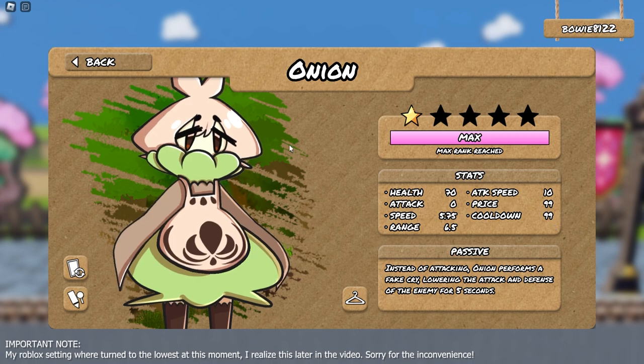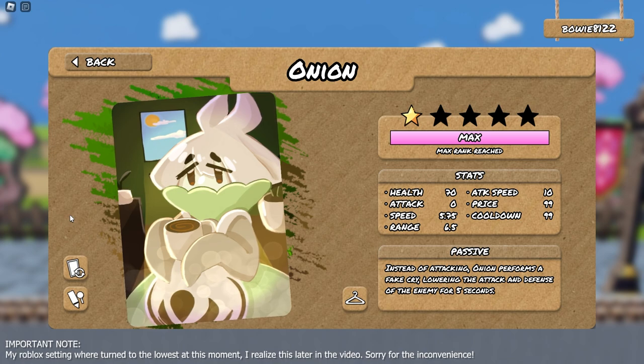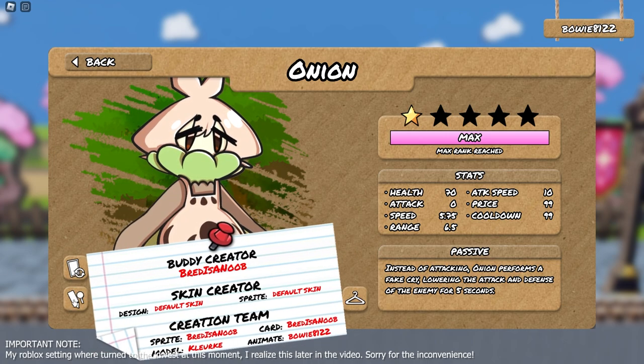What else can we do on this screen? We can turn the model to the card art in case you want to look at the card art some more. Very importantly, there's this button where we can see all the credits that worked on this buddy. The buddy creator is Brett. We can see who animated it, modeled it, who made the sprites, who made the cards — all good stuff.